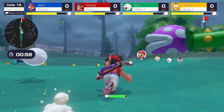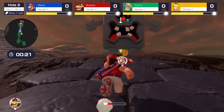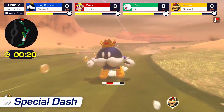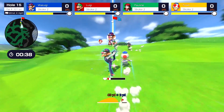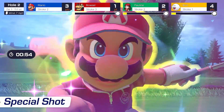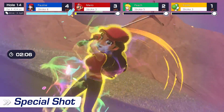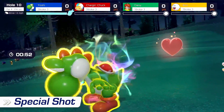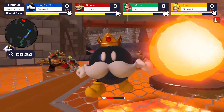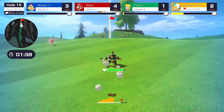Collect items to regain stamina and avoid the course's various hazards. As you dash to the ball, each character has their own special dash to give you a short burst of speed — and you can also use it to knock down opponents. Each character also has their own special shot, such as making the ball explode on landing or blasting a ball in a straight line. Dashes and special moves can also help swing victory in your favor.